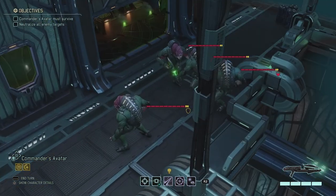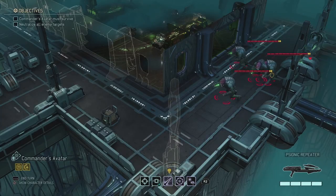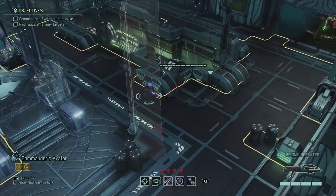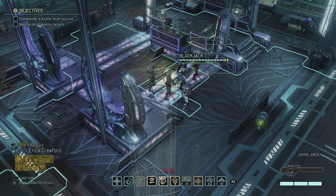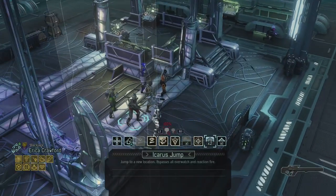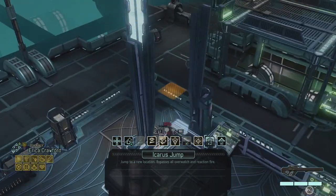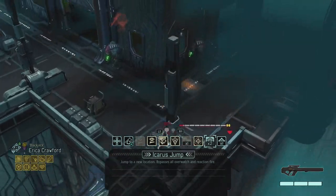We got our first batch of enemies — four Mutons immediately. I just moved one person, moved up with the avatar, and I need to be careful because the avatar needs to survive all of this. The Icarus armor — I have two charges for the Icarus jump, so I'm definitely not going to use that now. It basically works like a teleport, which is gonna be very, very interesting.